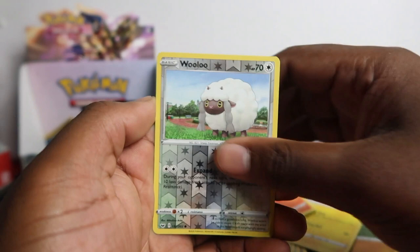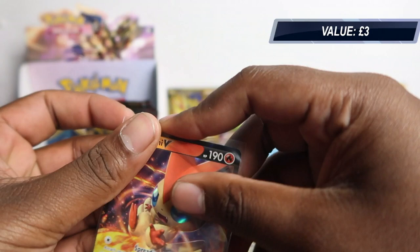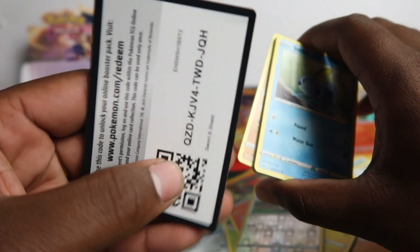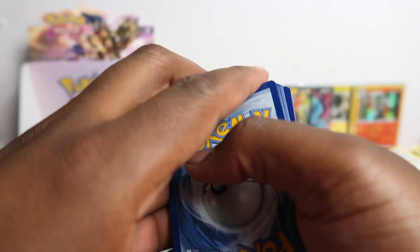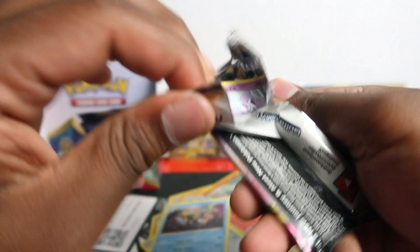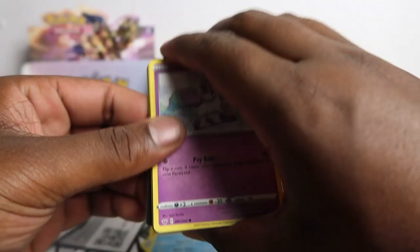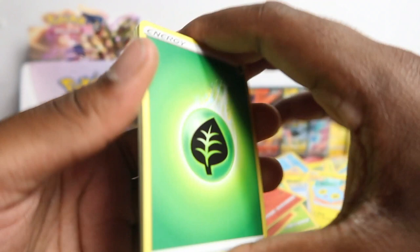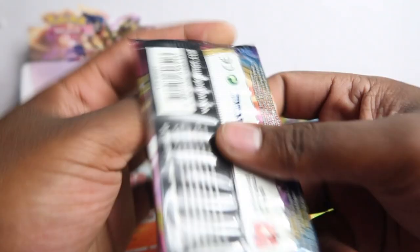If you get a gold Zacian or gold Zamazenta from one of those code cards, definitely comment down below — I'd love to know. I stopped playing the game so don't worry, I'm not using the codes. Some codes I do sell but I'll give away on this channel. If I upload every video I've done I'll have given away like thousands of codes by now — we have about a thousand packs worth of videos on here. Scorbunny, Cinderace, and Inteleon.